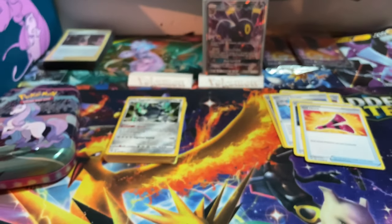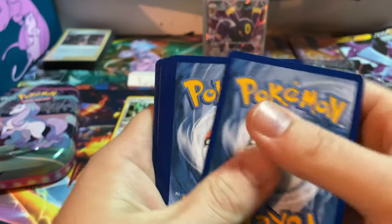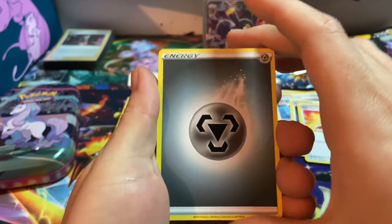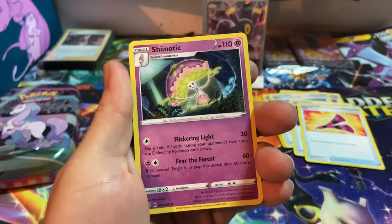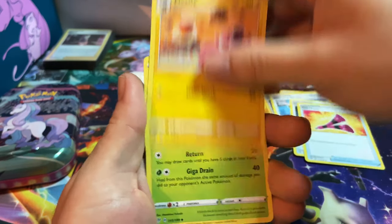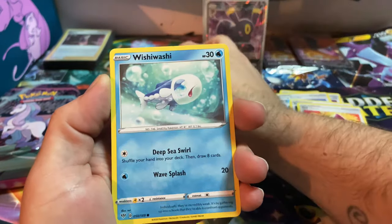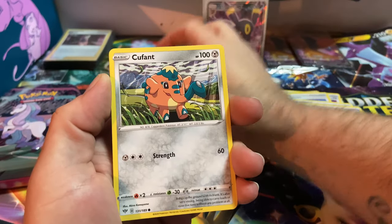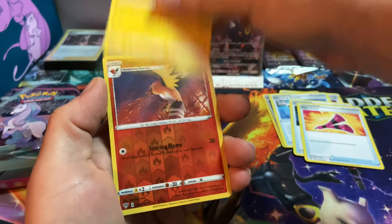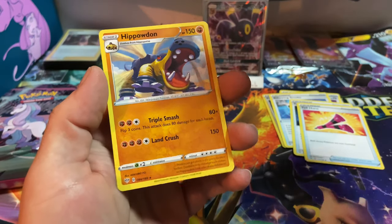Here is your code card. Darkness Ablaze pack - starting with metal energy now, we're getting some different energies. Shiinotic, Flaaffy, Karrablast, Wishiwashi, Cutiefly, Dino, Pansear, Mareanie, reverse Fletchinder, and a Hippowdon.